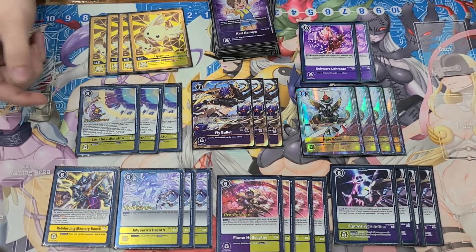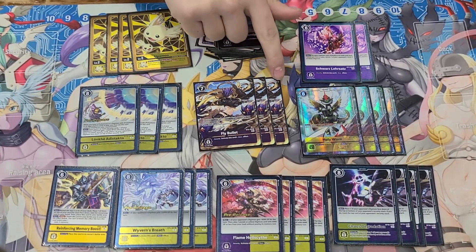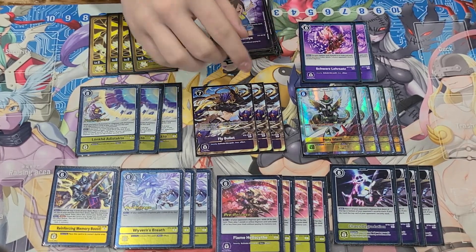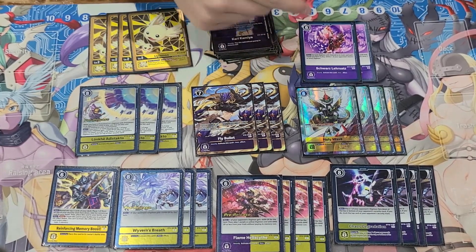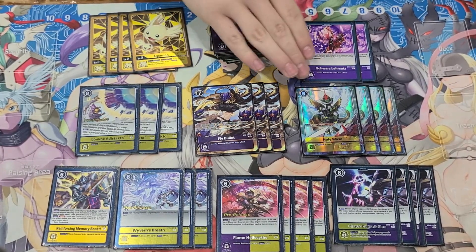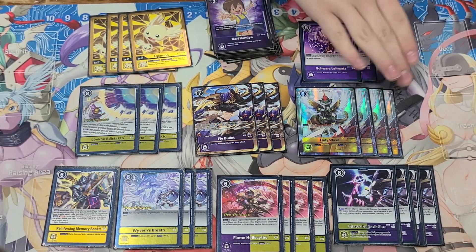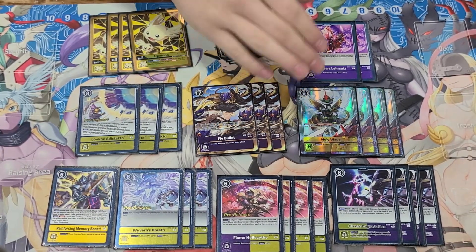Fly Bullet is for the Grandis and Wargreymon matchup, or if I just need to get rid of a level five that's above six thousand DP — it helps if I don't have the Schwartz. Holy Wave is for just recovering, making sure that you get the rest of your kill spells, tamers, whatever you need into security.